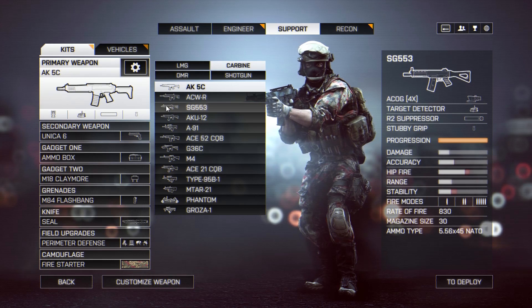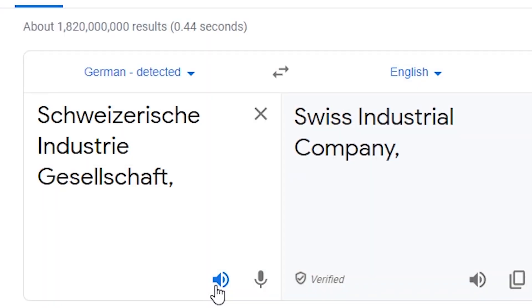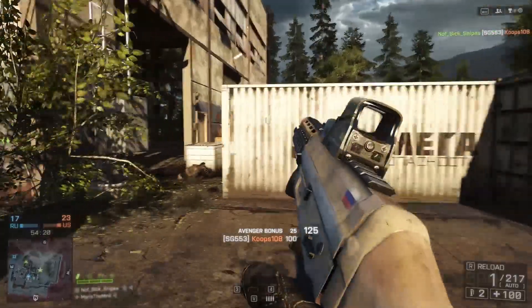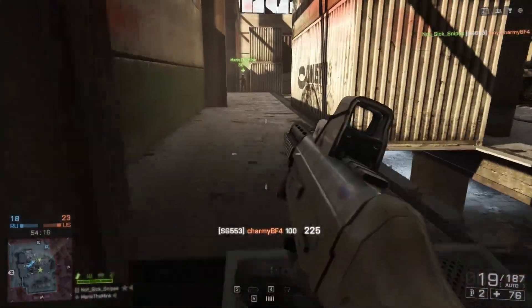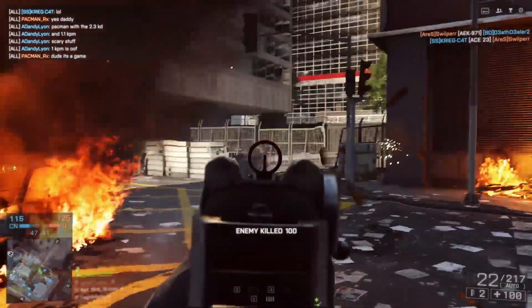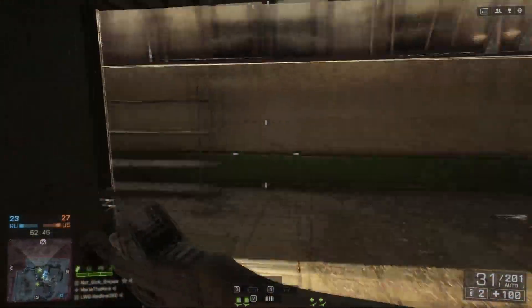The SG — or Sig — 553 is a rifle straight from the magical world of Switzerland, produced by Swiss Arms AG, formerly dubbed the Schweizerische Industriegesellschaft. Classified as a Sturmgewehr and an extension of the 550 line of rifles, it's a direct improvement off of the similarly recognizable Sig 552 Commando. It follows the NATO agenda of 5.56 caliber service rifles and has solidified itself as a solid addition to just about any game.